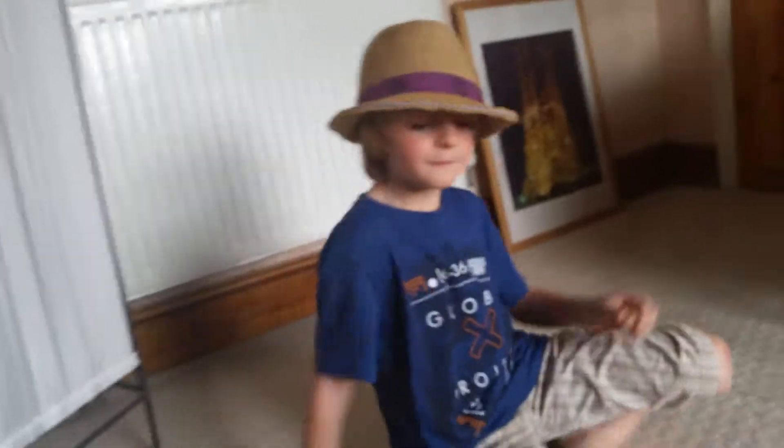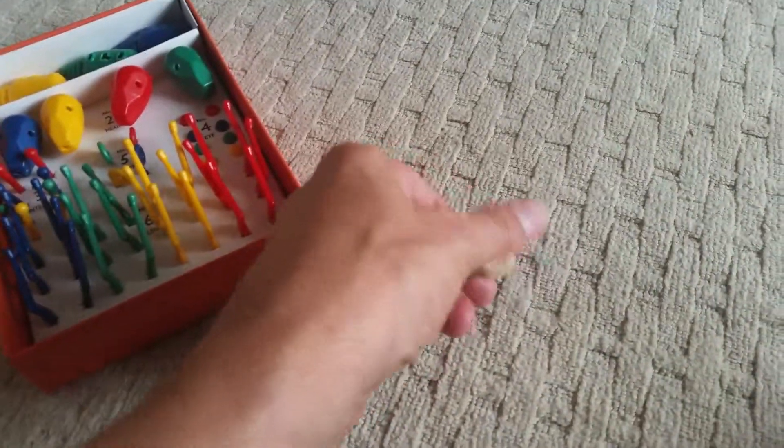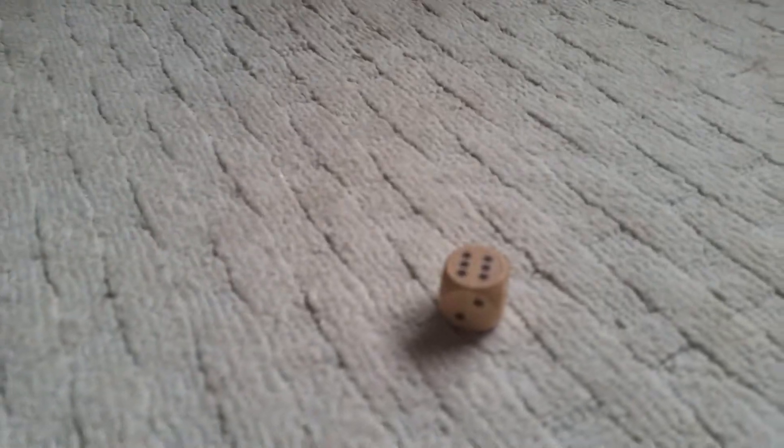Captain Surfer will go first — always blowing the dice. He's got himself a body. Then a five, which means nothing at all. He's got a six, which means he can put a leg on.